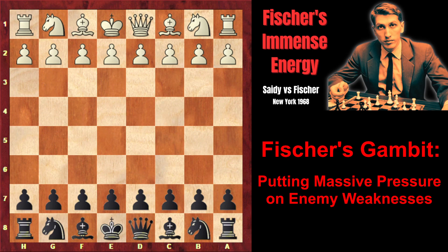In this game, the future world champion Robert Fischer sacrificed a pawn on move 6 to grab the initiative. He played extremely energetically, and with every move activated his pieces in a very creative way. As a result, all his pieces attacked the enemy weaknesses, and his opponent's position collapsed under the tremendous pressure.